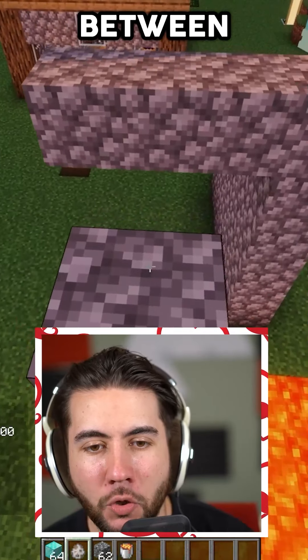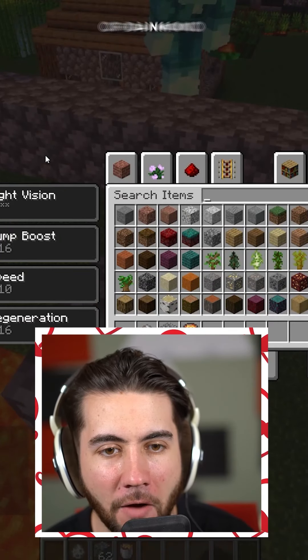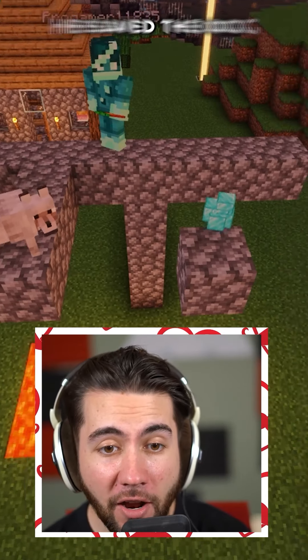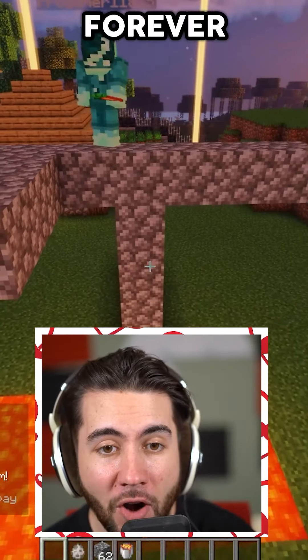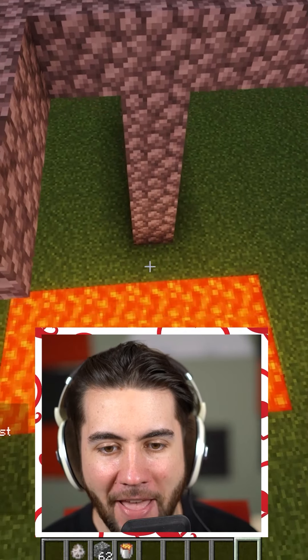Pro gamer — you have to pick between saving this innocent dog or picking up this stack of diamond blocks. He's thinking about it... goes for the dog. He saved the dog! The diamonds fall into the lava and they're gone forever. It's a full set of netherite armor you just won — it's down there in the lava. Go ahead and pick that stuff up, it is yours to keep.